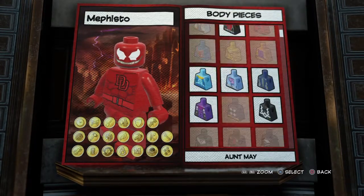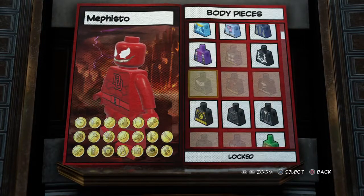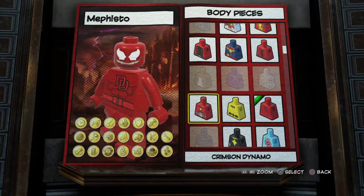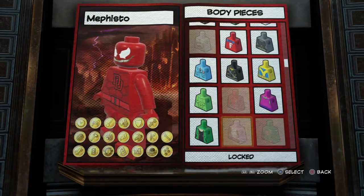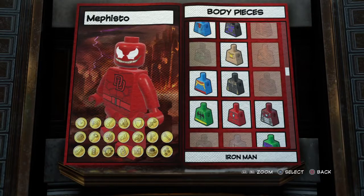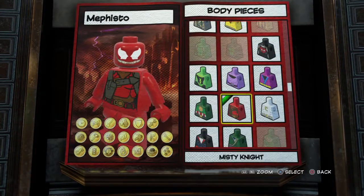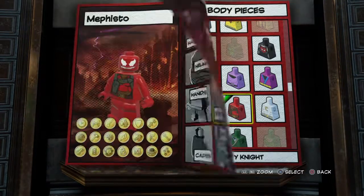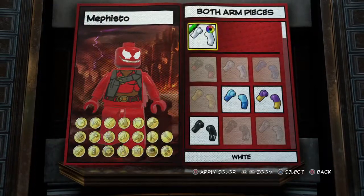Because Deadpool doesn't have the spider symbol in his chest, so I'm going to do the same chest as I did with my regular Deadpool. I know it is a girl chest plate, but you can barely tell it's a girl. So you do Misty Knight for the chest part.